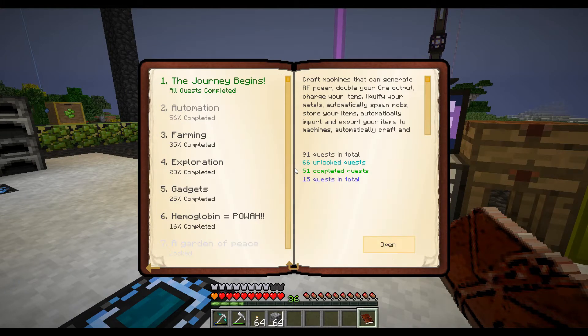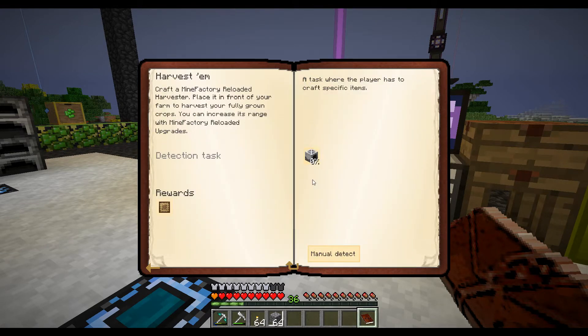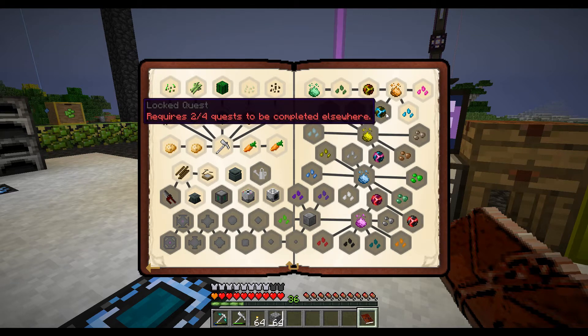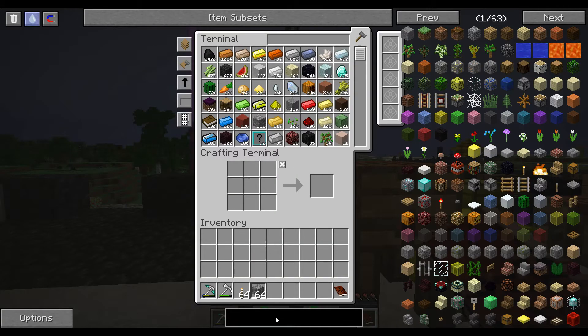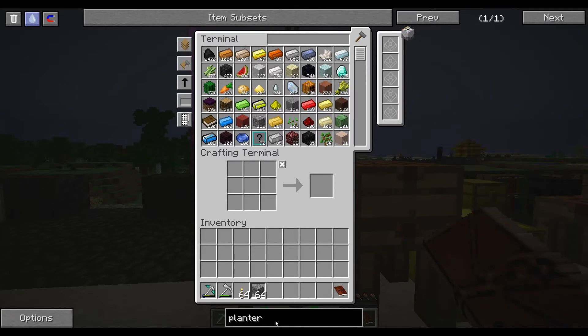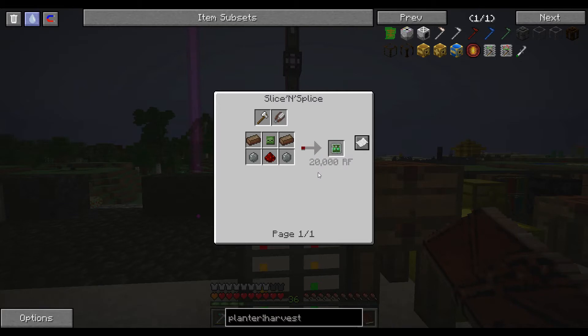That did not take as long as I thought it would. So I think what we're going to do is go into farming and make a planter and a harvester. We need two quests to be completed. We are going to need a factory machine block, block of plastic. We're going to need a Z-Logic controller - I hate these. We're going to need two Z-Logic controllers.